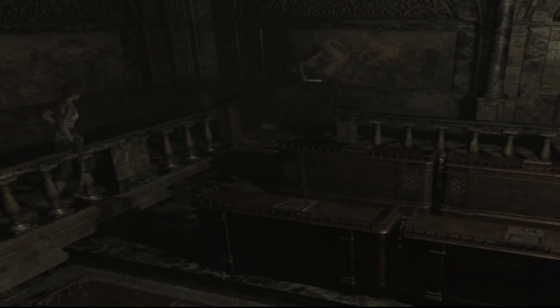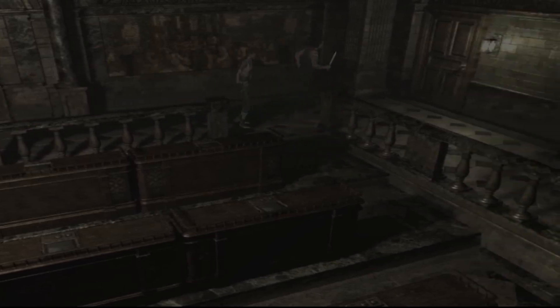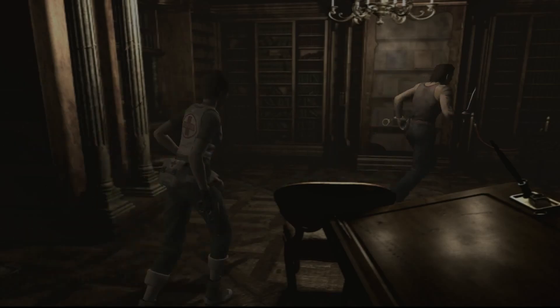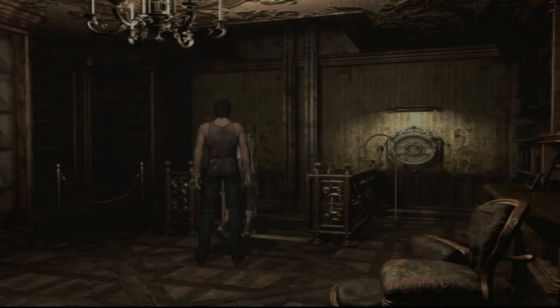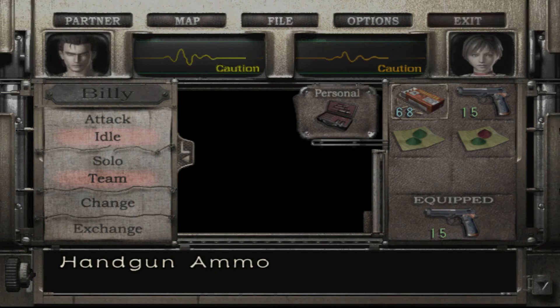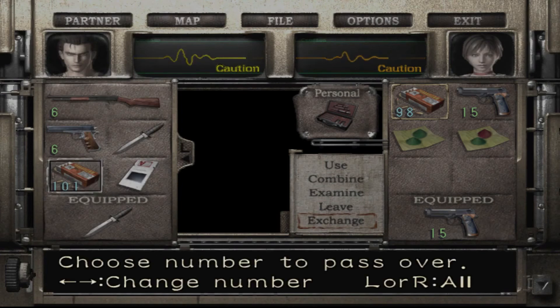Let's go send Rebecca down on the lift. Hopefully she'll only be down there for a short period. She's got plenty of inventory space, so whatever she needs to get she can get and come on back. She should have plenty of ammunition. I'll even their ammo out a little bit.